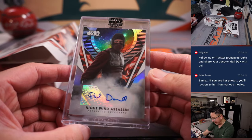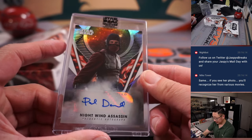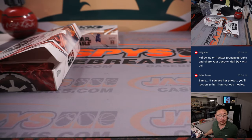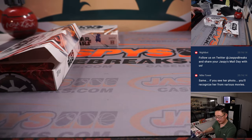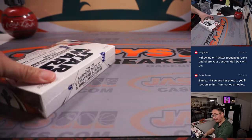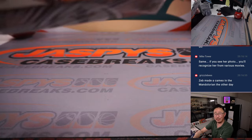We got the Nightwind Assassin from the Book of Boba Fett — Paul Darnell. That's going to go to Russell. And the last one — that was pretty exciting to see Zeb making a cameo in The Mandalorian.